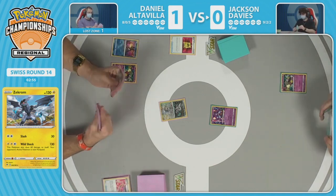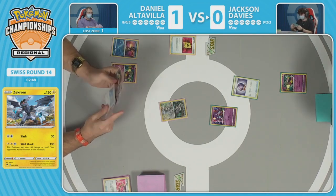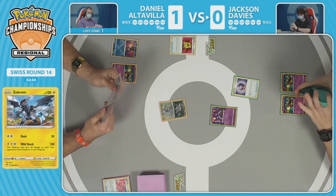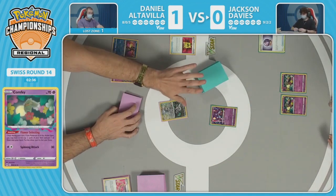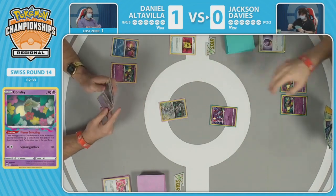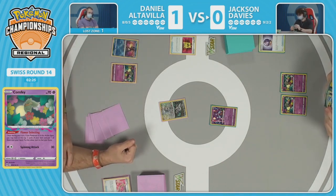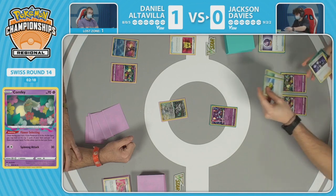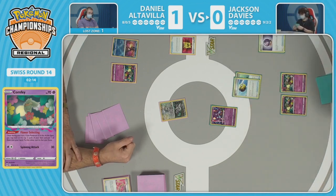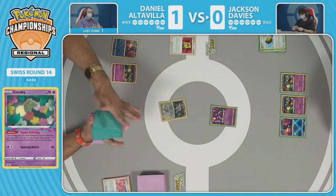Passing for now — you kind of have to take things slow when you're up a game with only two or three minutes left on the clock. You're most likely not going to be able to conclude this game. But you still want to play to the best of your ability. Orangaru wasn't an option early in game one because it was in the prize cards — being able to get that utility out in game two is important. Jackson now has to figure out what they can do in these two minutes to take a win, heading toward a tie, which is really not what either player wanted.